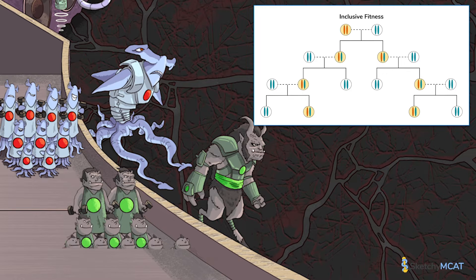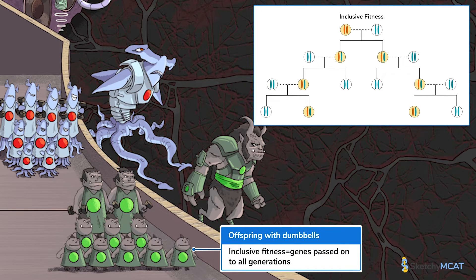Inclusive fitness is another measure that can be used to assess differential reproduction. Inclusive fitness is the total contribution an individual makes to the gene pool across all generations. Typically, natural selection occurs over many generations, so evolutionary success isn't just a matter of how many genes an individual passes to the next generation — it's also important how many genes the second generation passes on to the third, the third to the fourth, and so on. Even though the finned alien had high fitness with his four offspring, when you look at his grand-aliens and great-grand-aliens, his inclusive fitness isn't so hot after all. On the other hand, the armed gladiator has a measly two children, but her offspring were very productive, and her inclusive fitness is through the roof with all those grand-aliens and great-grand-aliens carrying her alleles.